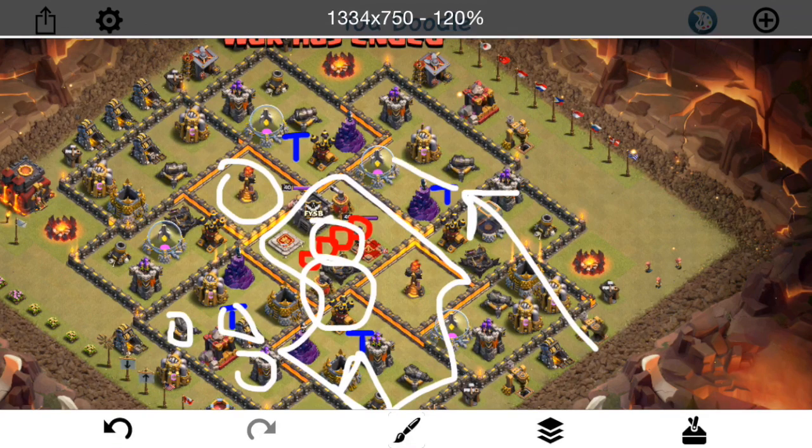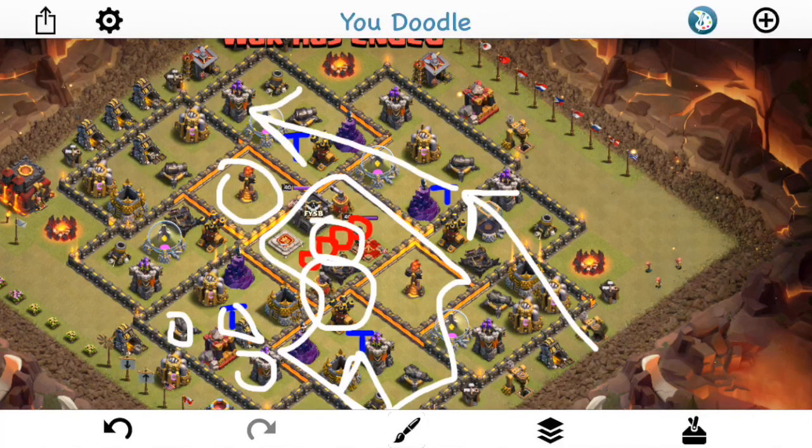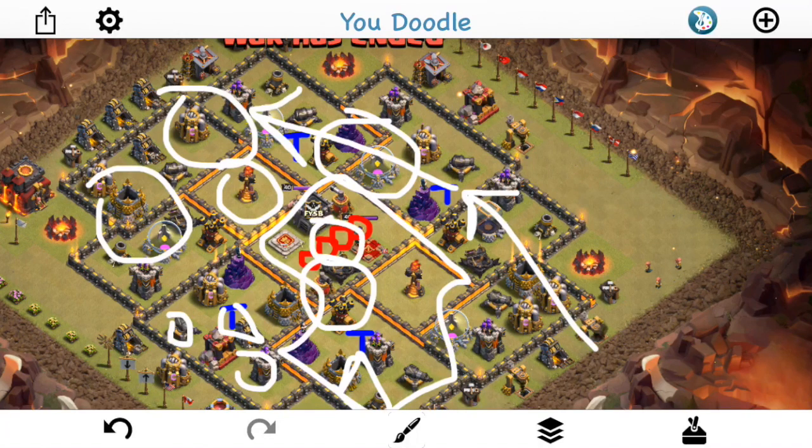Once the Queen and everything gets into the core, nothing can really target her — there are no defenses in the area. The X-Bow is probably the first thing to reach her, but she has to step pretty far up for that to happen. Because there aren't many defenses targeting her, she's left up and able to take out the second Inferno Tower — which is huge, because the miners don't have to deal with it. They have about three heals and are able to go through this base pretty easily with all the low-level defenses.